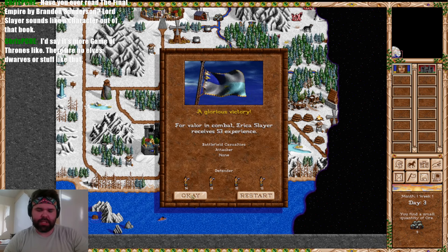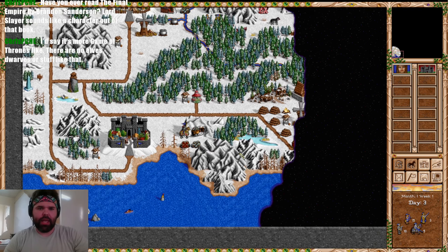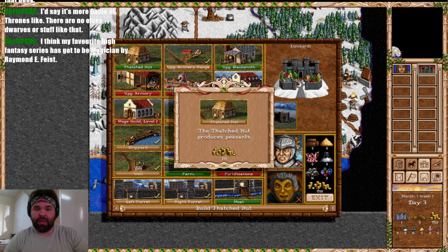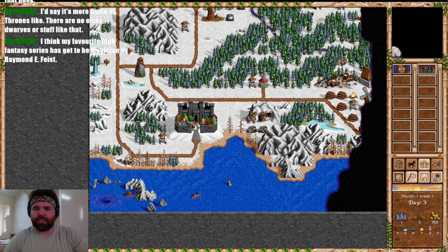We don't have enough gold to do much beyond adventure forth with this one hero. The Peasants want to run — we're not going to let them; they are free experience if they try to leave, but we won't be accepting them. We're going to head east, continuing to save all of our resources. We'll wait on the Marketplace for now.